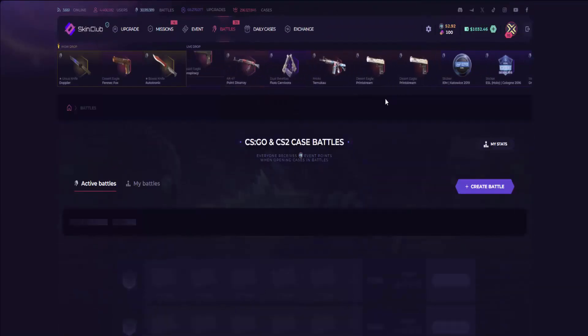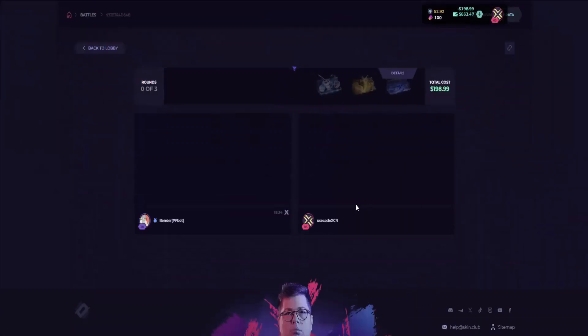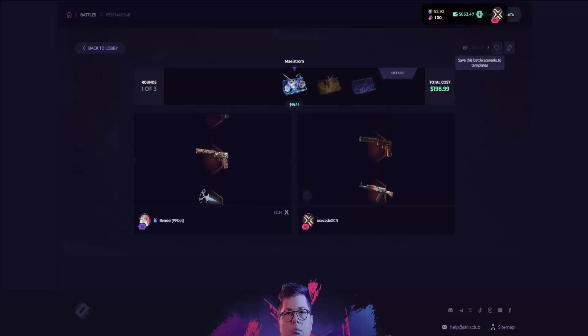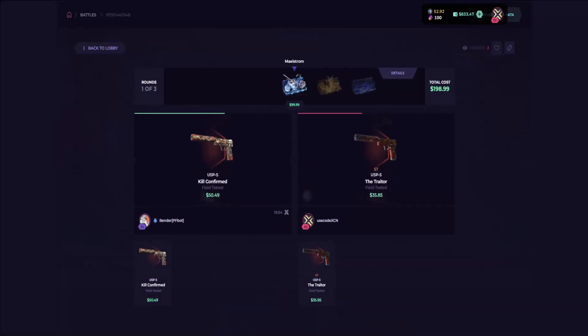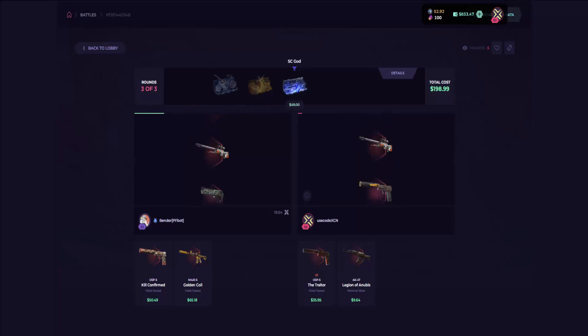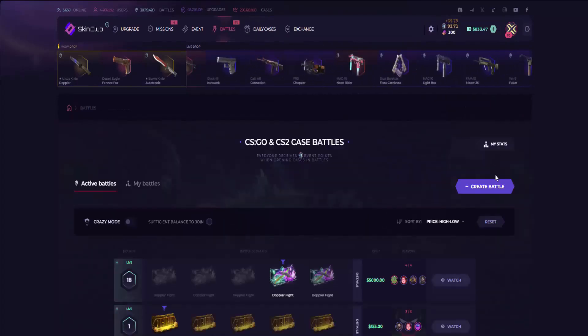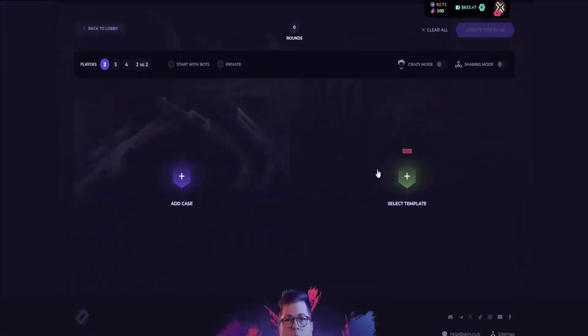Let's get right on to our battles. Let's join this one — only 3 cases, a simple coin flip. Right off the bat, they get a Kill Confirmed. We don't get anything good. Come on, give me a knife — and no, of course not. Let's just leave this one. That was such bullshit.